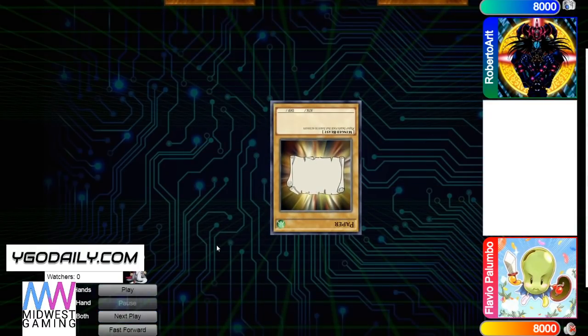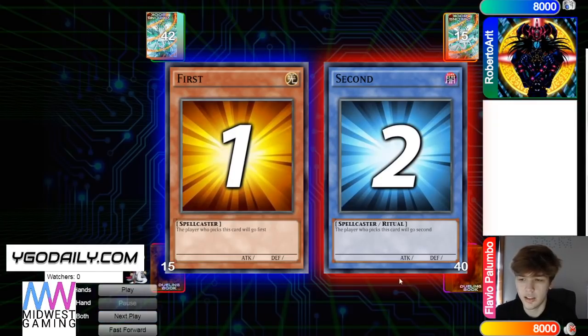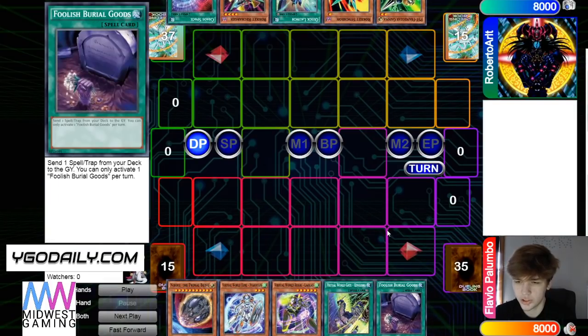We're going to see Roberto win the rock-paper-scissors, so he's going to get to go to the side. We've got 40 versus 42, and he's going to go first. Opening hand is Nib, Nian, Roshi, Ching Long, Foolish Burial Goods.